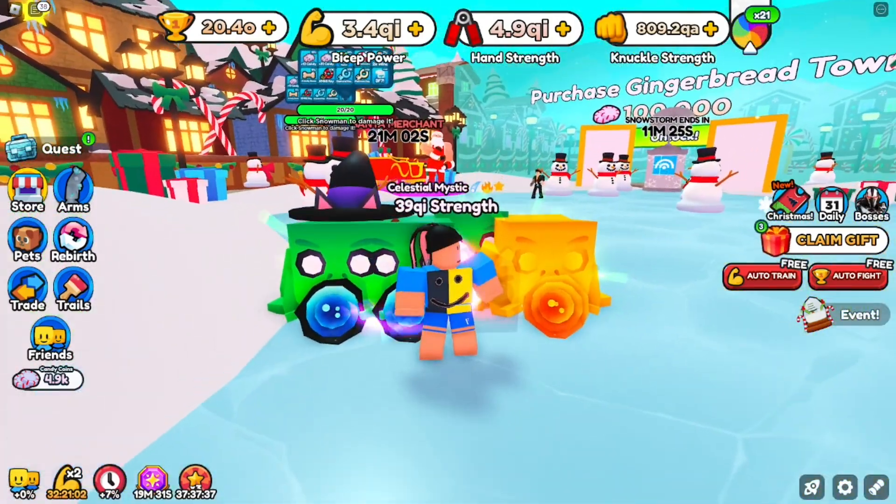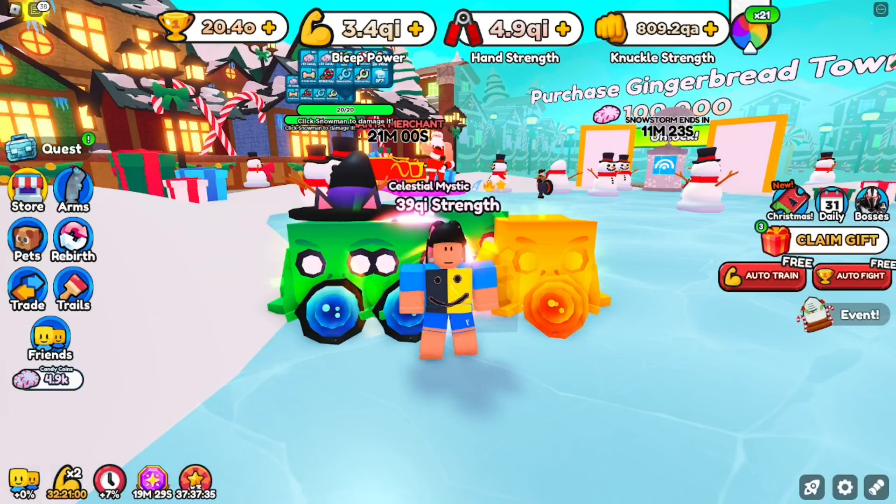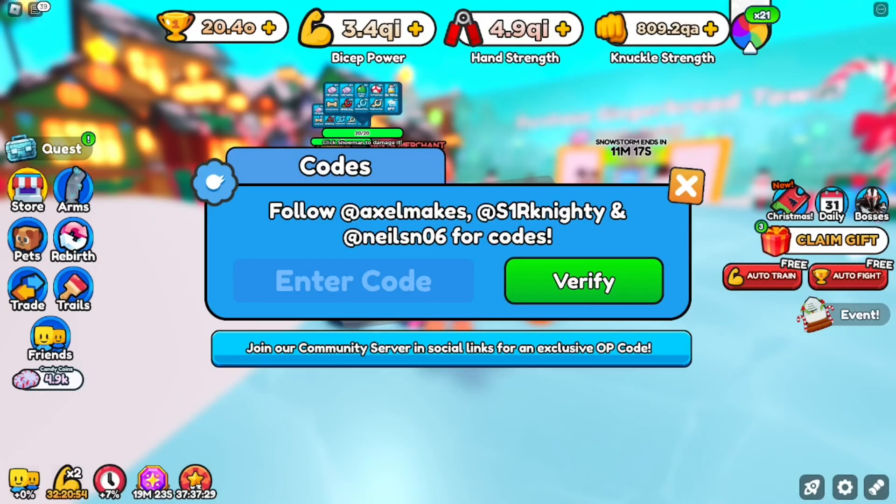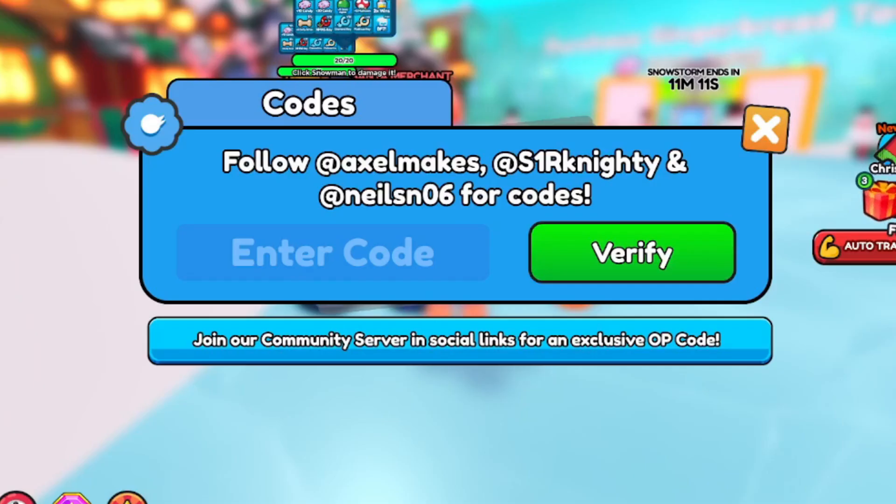Now let's get started with the codes. I have a bunch of codes for you guys. In order to redeem them, click on Store, go over to the Code section, and that's where you type all the codes. Starting with the very first code: merry xmas.